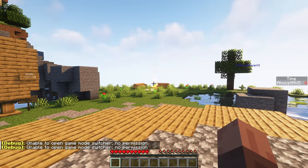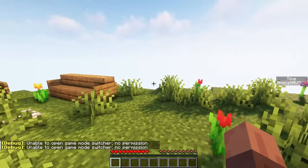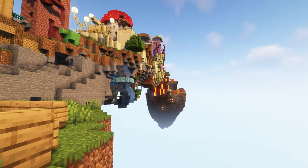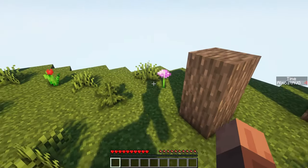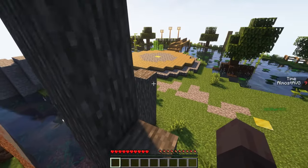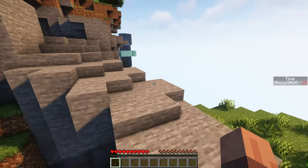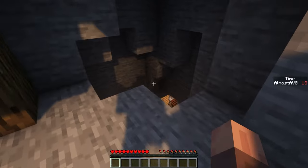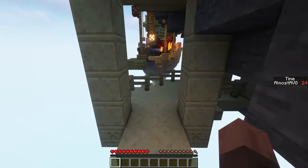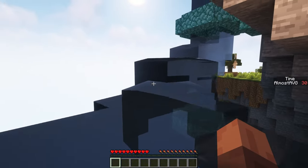Next up we have Parkour Bridge. This parkour map is a bit different from the one I featured in the last world download video — this one has a clear start and finish to it. I can't switch into creative to show you the whole bridge from the side, but this is actually one of the most fun maps I've downloaded for parkour. I'm really bad at parkour and didn't know what to expect, but it was a lot of fun and I was actually able to finish the whole map.